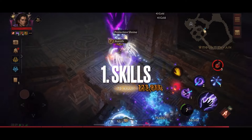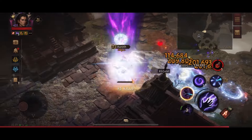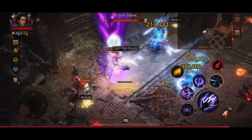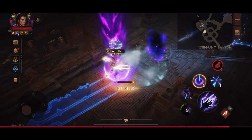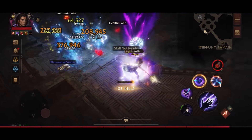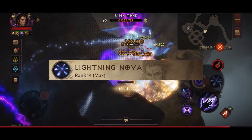Let's begin by taking a look at the skills. As primary attack I use Electrocute, but I'm barely using it — only when I have to kill a red elite or a boss. In the first skill slot I use Slow Time, in the second slot Teleport, in the third slot Arcane Wind, and in the fourth and final slot Lightning Nova.